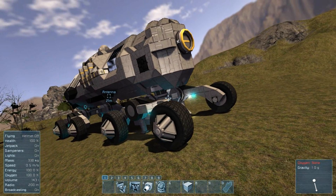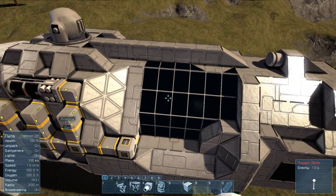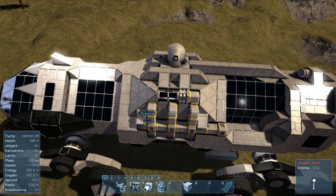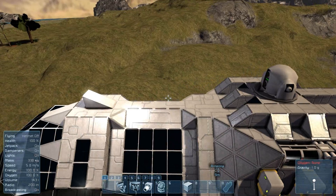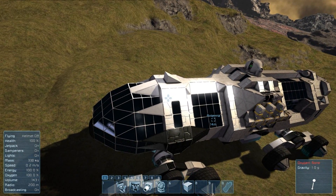Taking a look at the top of the ship, I think we've got a pretty nice design. I tried to make everything look pretty smooth. We have some oxygen farms right there, our laser antenna, ore detector right there, and a little stylin' armor set. Sweet.